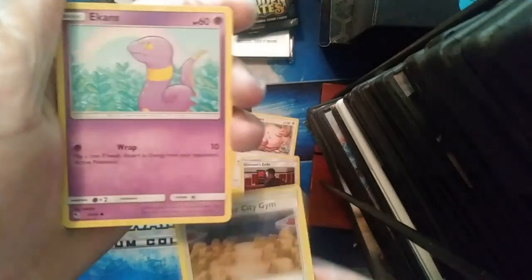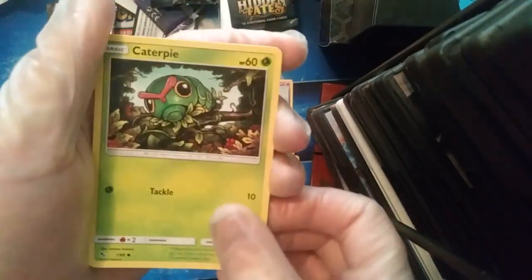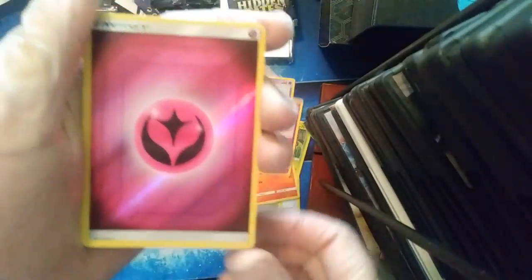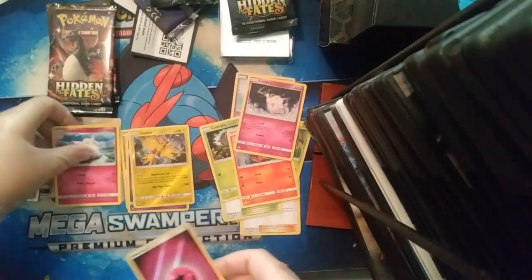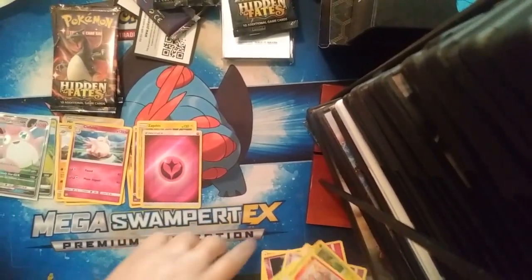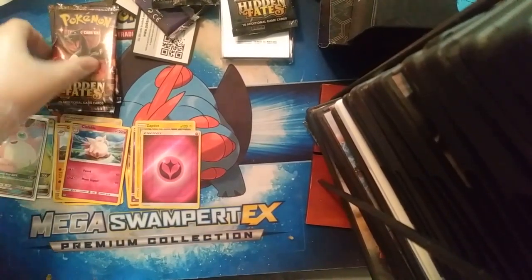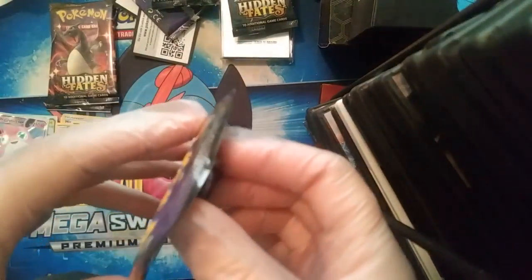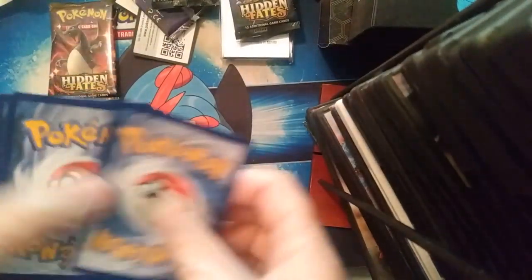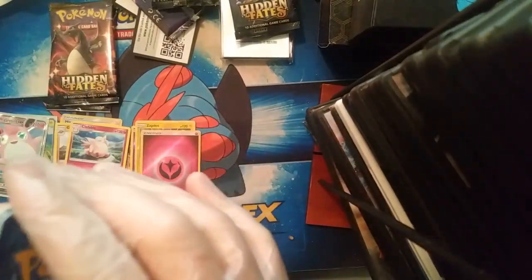Pack seven: Electric Energy, Chansey, Geodude's Exile, Pewter City Gym, Ekans, Caterpie, Paras, Charmander, Clefairy, reverse energy, and a Clefable. Anything can happen in these last three packs — they could have a shiny, a GX, or even a shiny GX. Or we might just not get anything — that's just the luck of the draw.